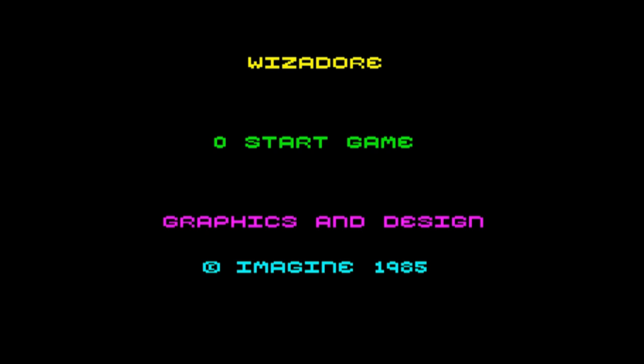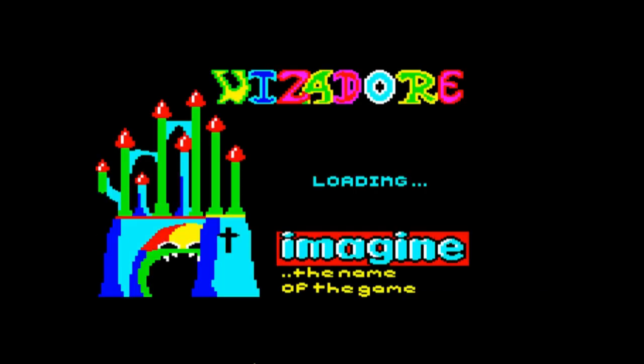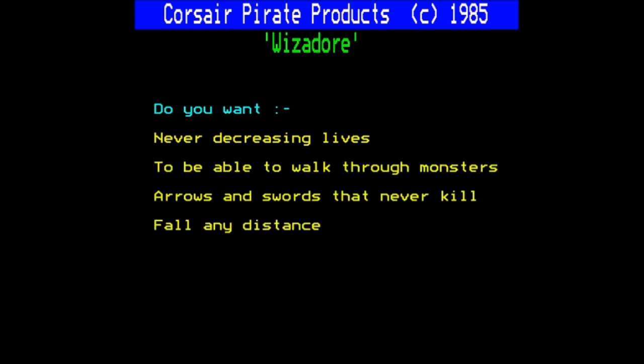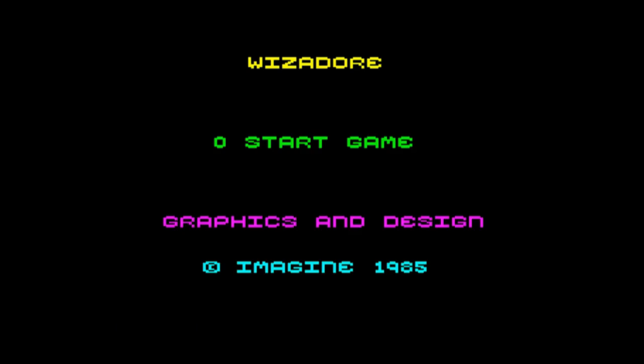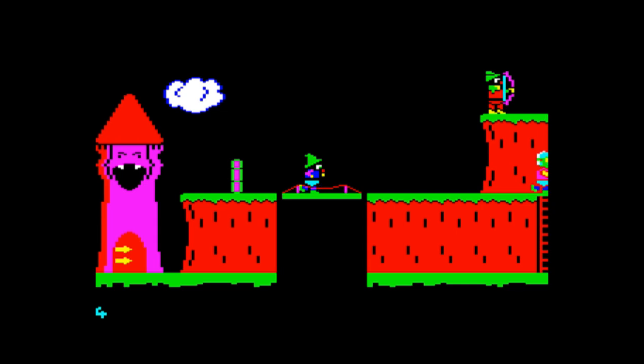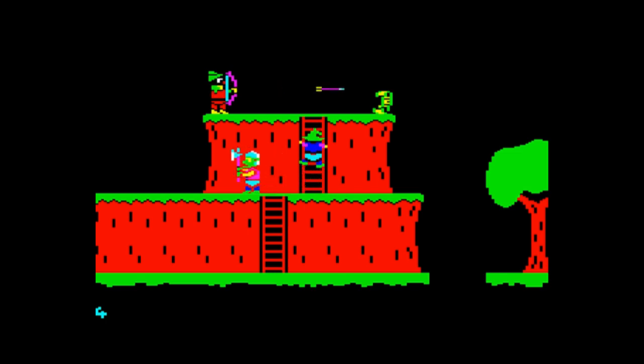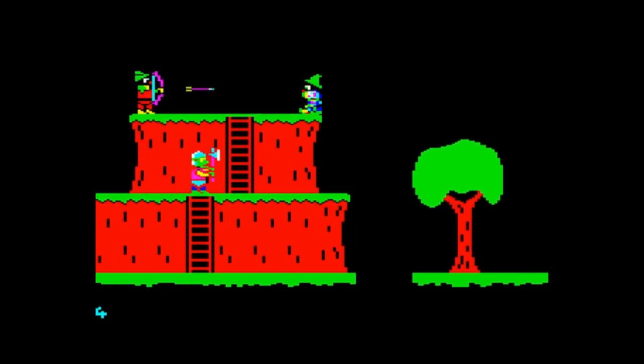I think what I might do is invoke the cheat version at this stage, otherwise we're just going to be watching footage of me collecting the green scroll over and over again, which is not particularly exciting. So we're going to use this patched version — shout out to Lurkio, thank you very much for providing this version on the Stardot forums. We're going to go with infinite lives, ability to walk through monsters, arrows and swords that don't kill, and we can fall any distance.